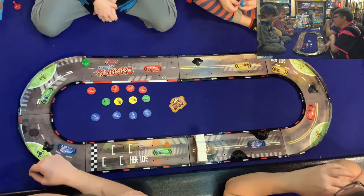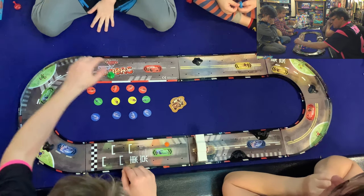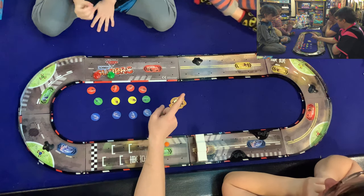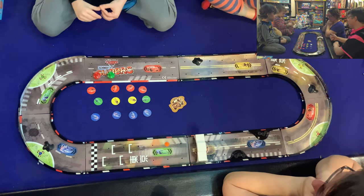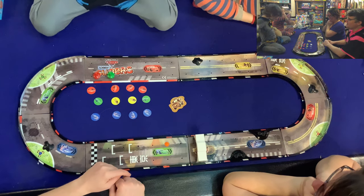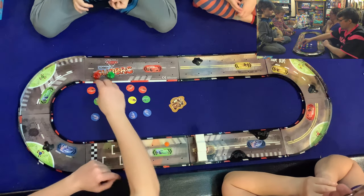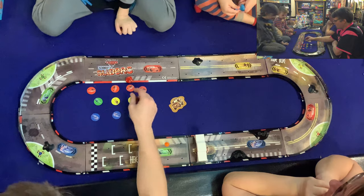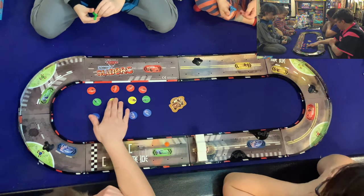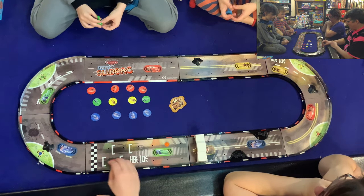A couple of house rules: we're actually missing some pieces, so we're only going to be able to play three players. You and Mommy are going to be on a team — Mommy and Luke. Luke is four, Sean is seven. Me and Sean are going to be on our own separate teams. I'm green, you're red, and you two are blue. To win this game you have to complete five times around the track.